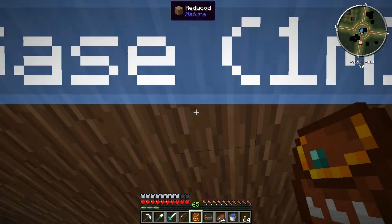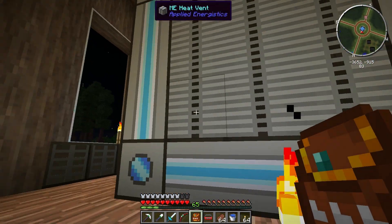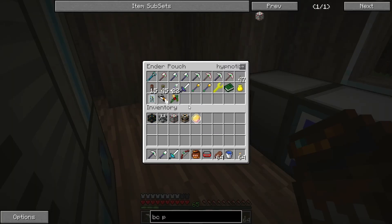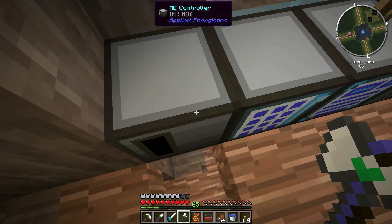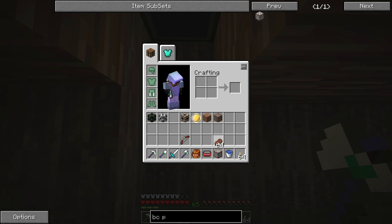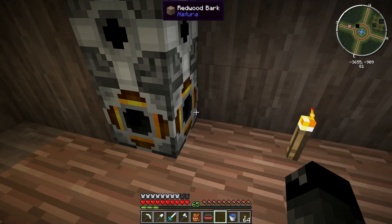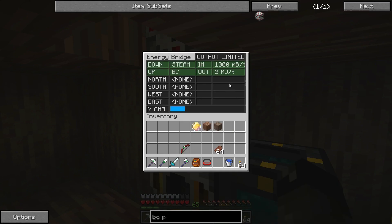I want to head all the way up where we haven't been in quite some time — where I've put some Applied Energistics stuff. Now that we have power we can finally get this turned on and I'm super excited. Let's grab our axe without lumberjack so we don't take down the entire tree and break out some blocks. We'll put the build cramp producer, energy bridge, steam consumer, and finally the liquid tesseract with our steam. Let's power our system up for the first time — receive only steam. We're getting a full 1,000 millibuckets a tick in, producing 2 MJ a tick.